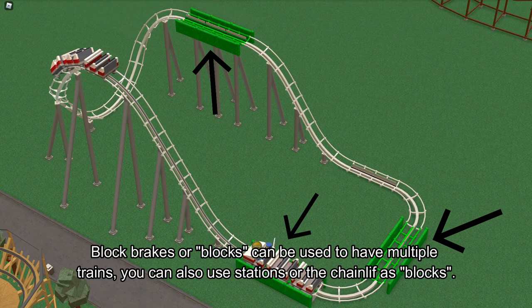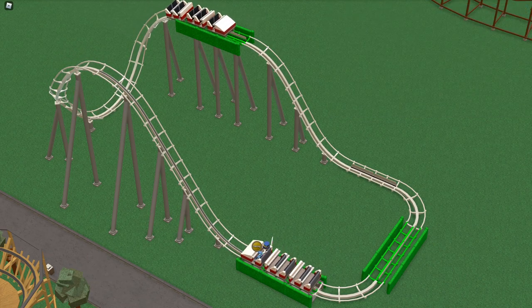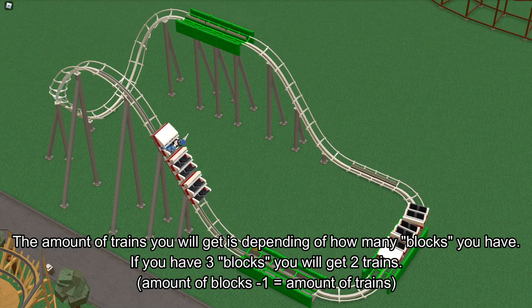Block breaks, or blocks, can be used to have multiple trains. You can also use stations or the chain lift as blocks. The amount of trains you will get depends on how many blocks you have. If you have three blocks, you will get two trains.